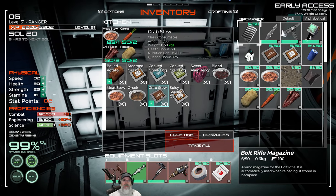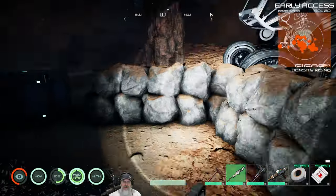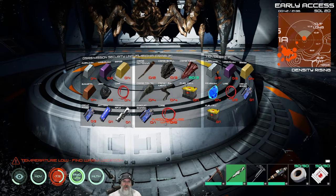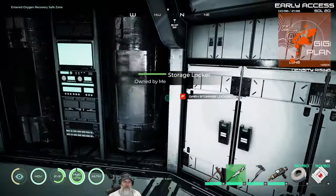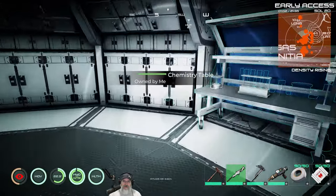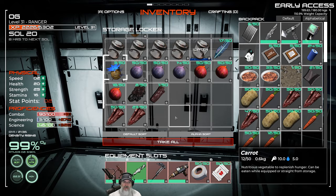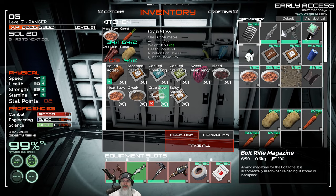We need three meat and two veggies per stew. We want to make sure we hang on to the crab meat requirement for the crab mech — that's just three crab meat. I'll put three crab meat in a separate bin for when the time comes. Then grab all the rest of the crab meat and the potatoes and carrots and make 49 crab stews — best food in the game.